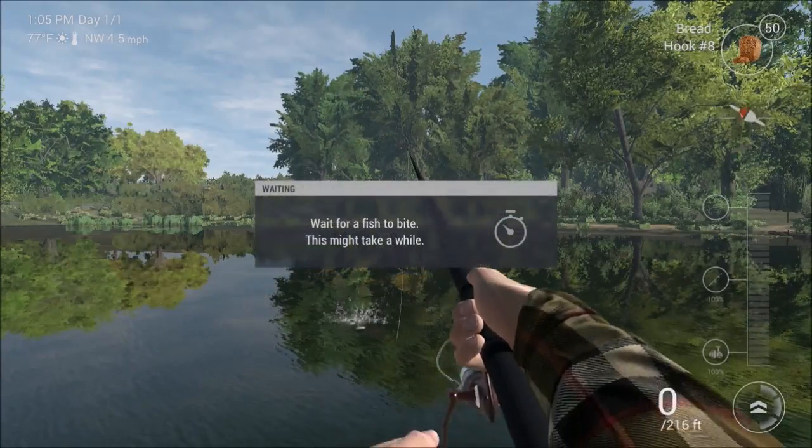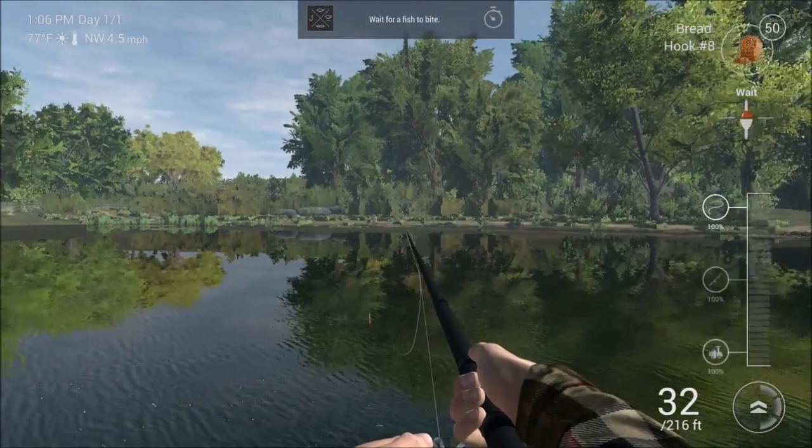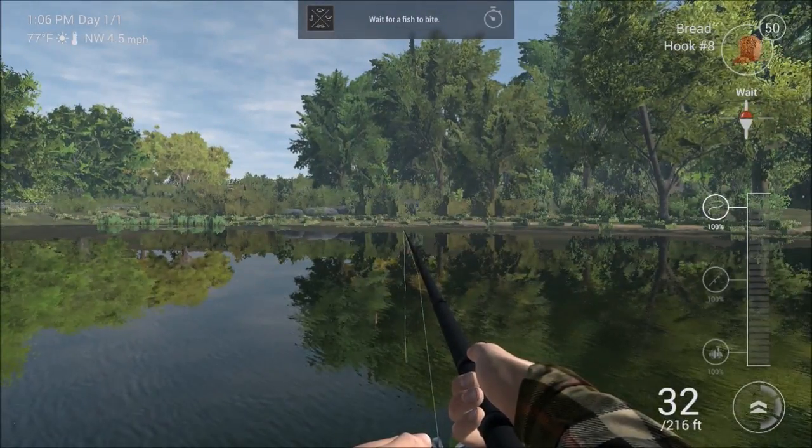Make your first cast. Aim at the blue ring, press R2. Okay, that's nice. Wait for a fish to bite. This might take a while.